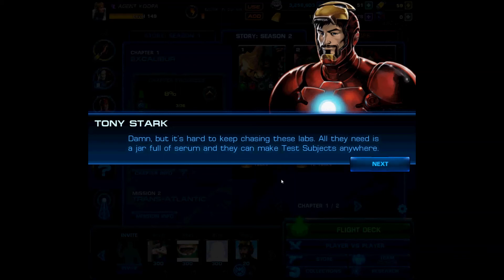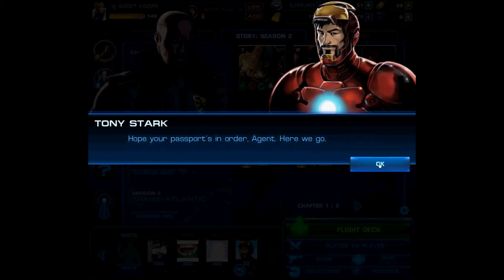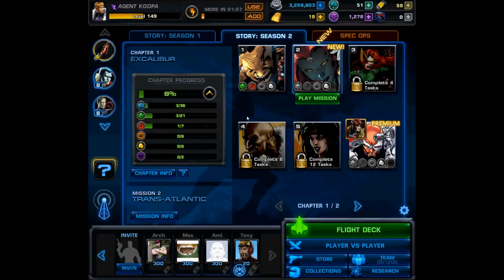Labs — all they need is a jar full of serum and they can make test subjects anywhere. Is that easy? Anyone can do it? Impossible stuff they leave to SHIELD. Speaking of anywhere — our friends across the pond are asking for a little help. Seems that the Hellfire Club is on the move in London. It looks like we also have another chapter mission: using Colossus in combat. So not only do we have this one, now we've also got this one — this gets interesting by the minute.